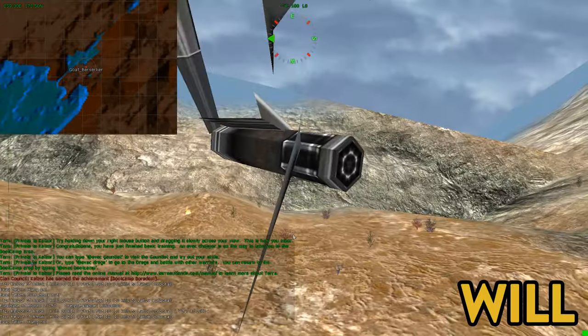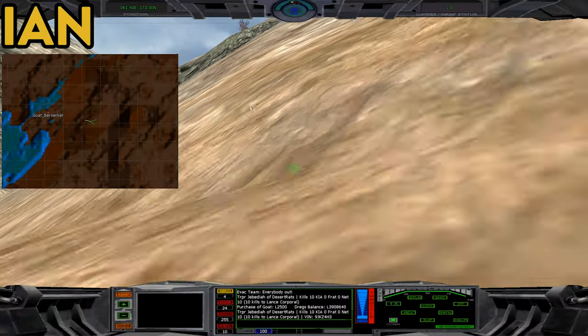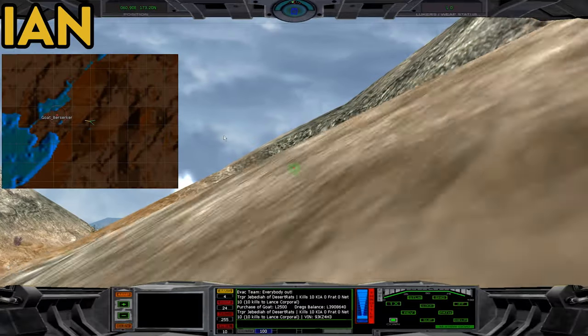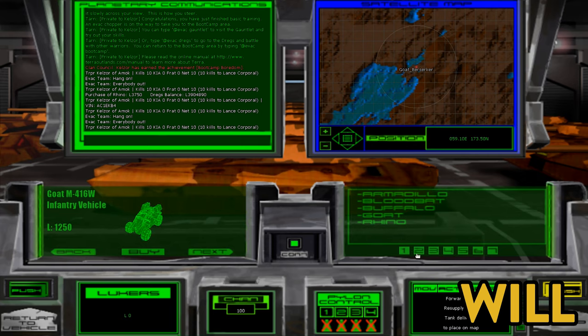I don't know if there are any enemies around here. Something blew up over there — was that you? I don't think it was me. There are lightning strikes. It looks like we should blow this tower up. When I got in there it asked me to spawn a vehicle, so I bought a jeep.